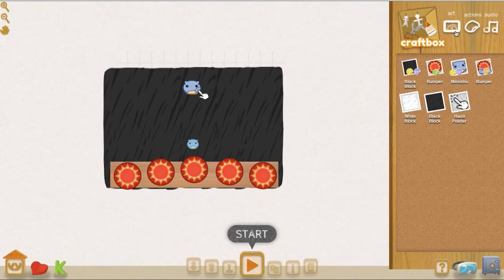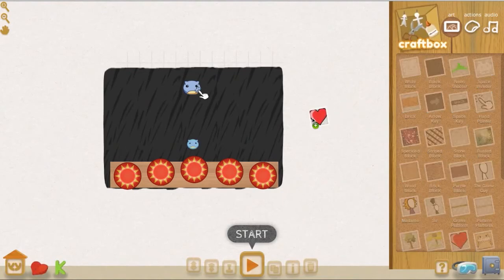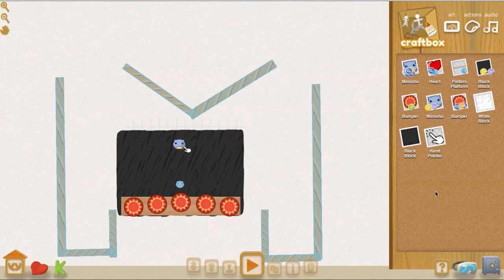I'll show you how easy it is to fiddle around with the editor, add your own unique twist to the game, and then add that back to the branching tree you can see in the portal. My scoring system isn't perfect, but let's go ahead and save it.